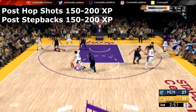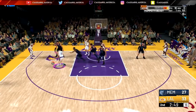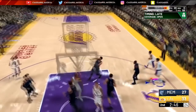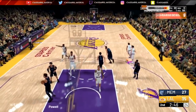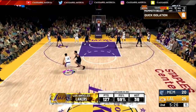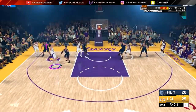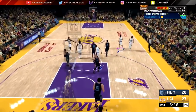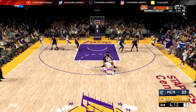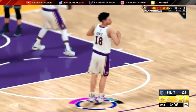Post hop step backs and post step backs: go into the post by holding L2 or the left trigger on Xbox, then hold the left or right stick away from the basket and hold the shoot button to do a post step back. Do these a lot if you are a center or a post scorer — it helps you out tremendously.